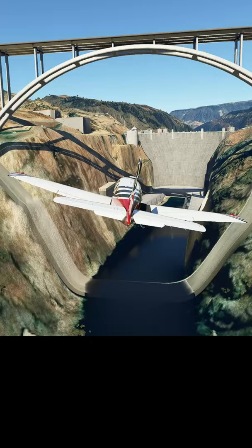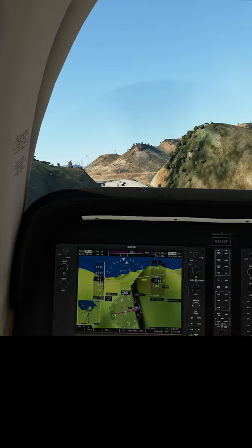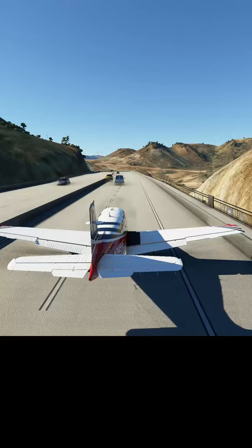The Mike O'Callaghan-Pat Tillman Memorial Bridge, more commonly known as the bridge right next to the Hoover Dam, while not underpassable, is landable. It's one of the landmarks that was updated from the initial release of the game. I hope they update more bridges like this in the future.